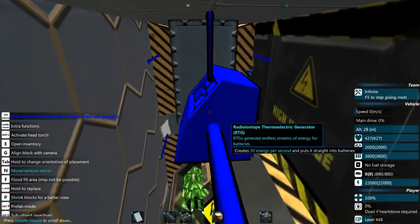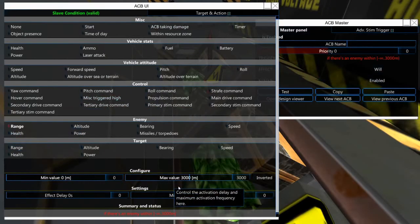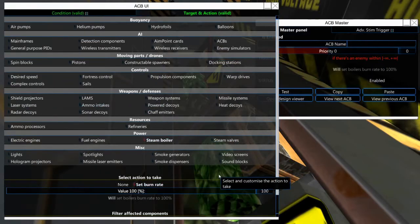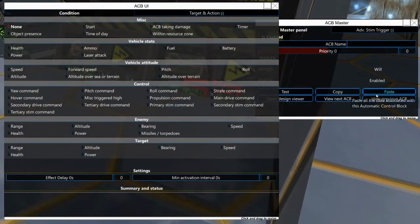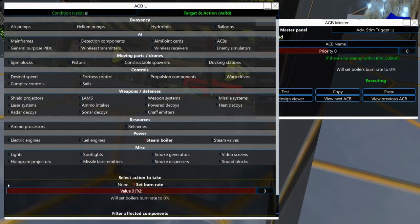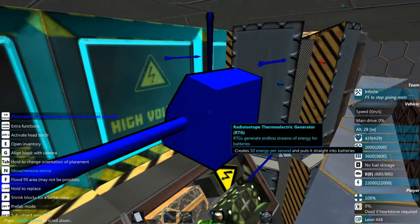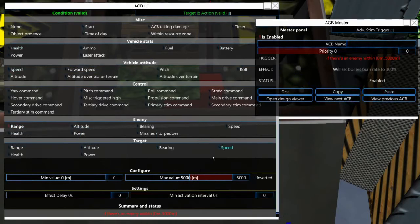Now we're putting in some automated control blocks — those are going to help regulate the power. It's going to turn off the steam turbines whenever there's no enemy present and turn them back on once an enemy is detected. We're also going to do something similar with shields, and I think I might use some of the room in the back to put in at least two repair bots.